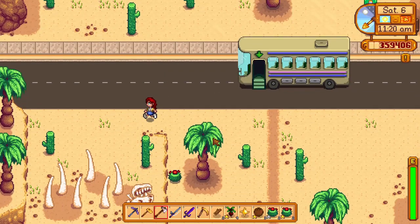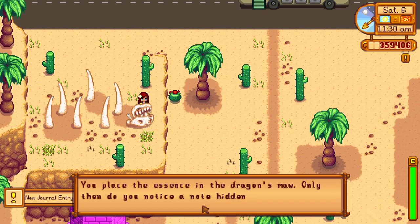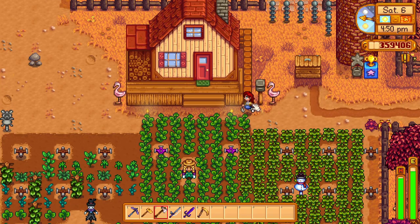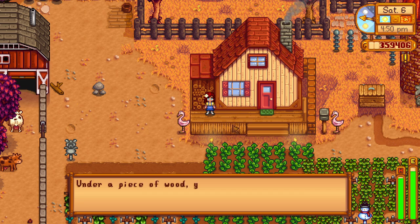Next, you need a solar essence. You can get these from defeating ghosts and mummies in the mines or in the Skull Cavern. Then go to the desert and place a solar essence in the mouth of the dinosaur remains. You will then get the last note that simply says to collect your membership card in a pile of wood by the entrance of your house.